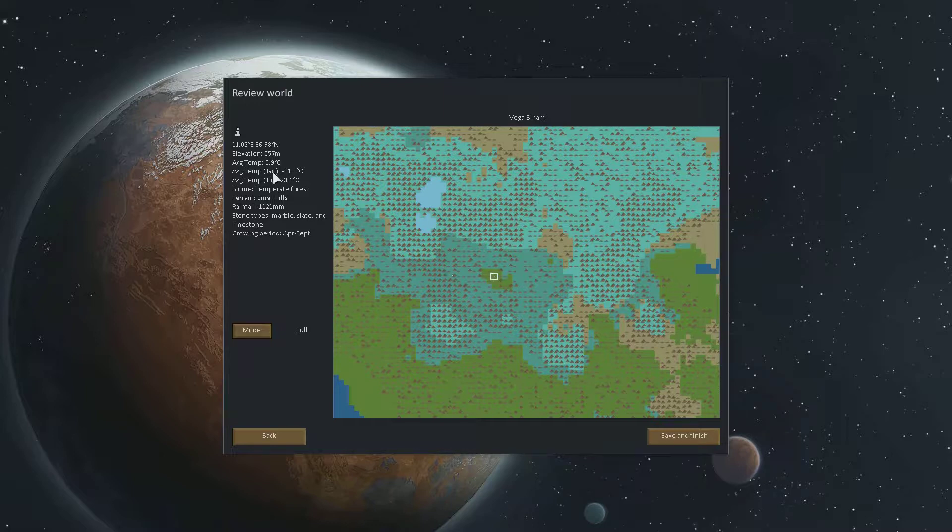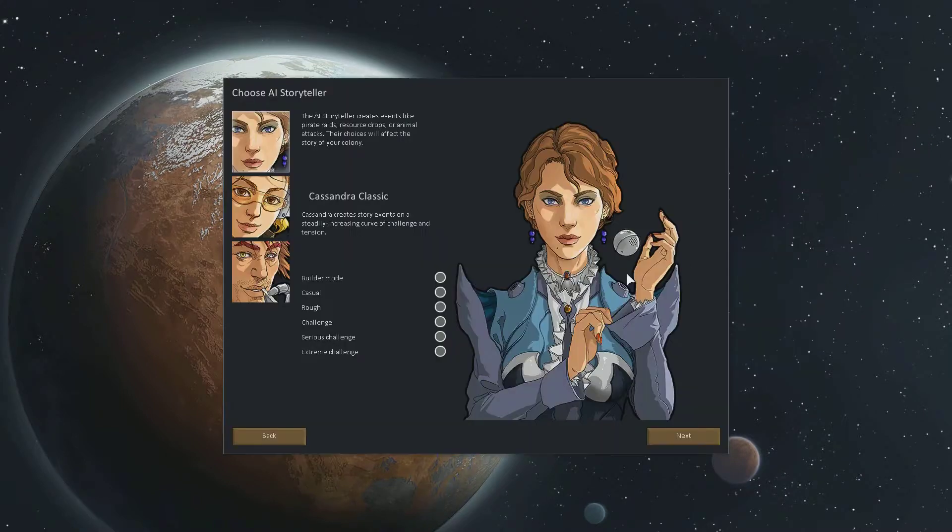How about here? The average temperature is 5.9 Celsius. Winter gets kind of cold. Summer doesn't get too hot, so we won't have to worry too much about heatstrokes. It's got marble, slate, and limestone. April to September growing. It's fairly high up and it's hills, so we'll have the ability to build inside mountains. I just kind of messed up because that was the generation, so first we have to pick this.